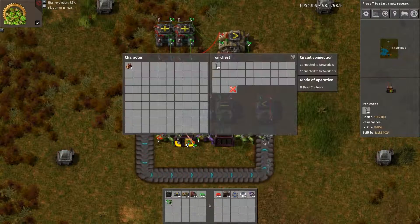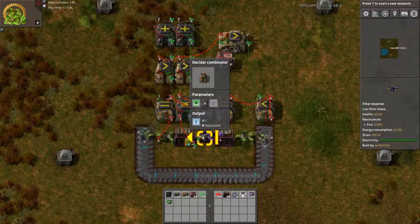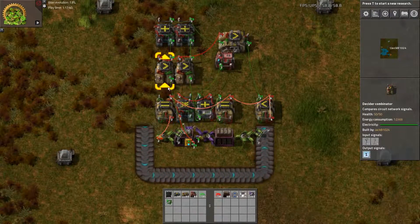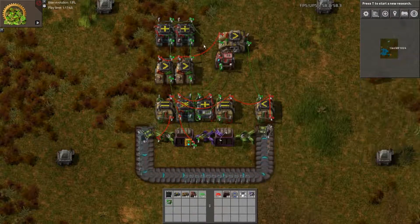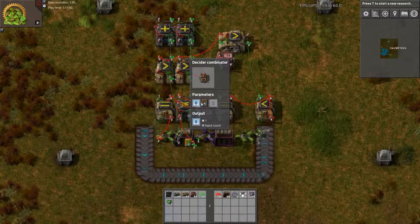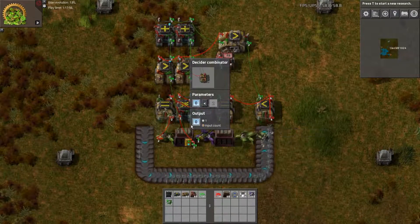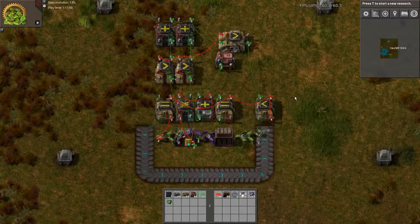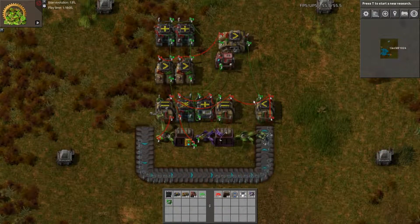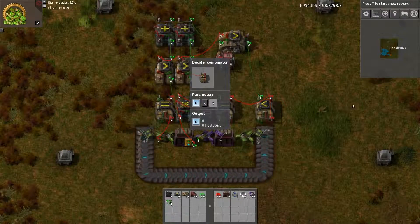The same logic applies to the second line, which measures what's in our chest: it's high when there's anything in our chest and low when there's nothing. So we have one line for when our chest has nothing to be added, and another line for when our chest has nothing in it. These go into the memory cell, which is set up so that if signal zero is less than two, output signal zero as its input count. This simple memory cell counts from zero to one then back to zero, so every time a falling edge is detected on either line, it increments signal zero and switches the state from zero to one to zero to one.